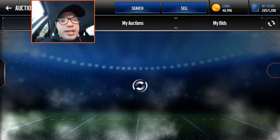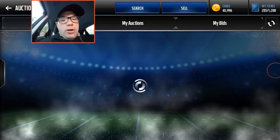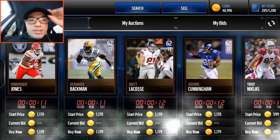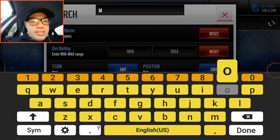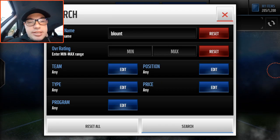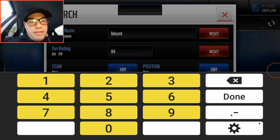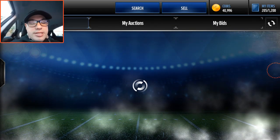I think that's the best gold you can get — the most valuable gold. As we're loading here... it's loading, loading, loading. My EA hat is on crooked. Let's go — Blount, I think that's how you spell it. Let's go, overall rating 84, and it's got to be an 84 here. We don't have anybody else in there, let's search for it.